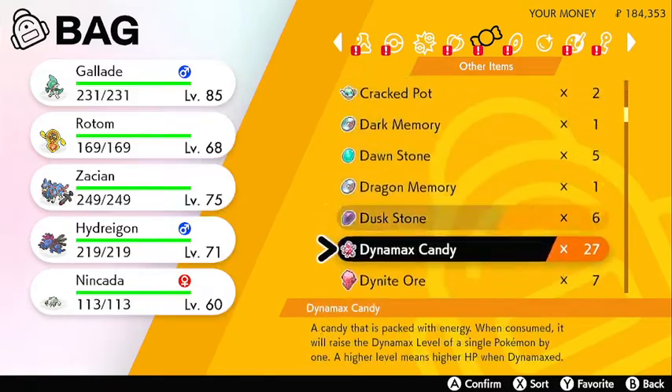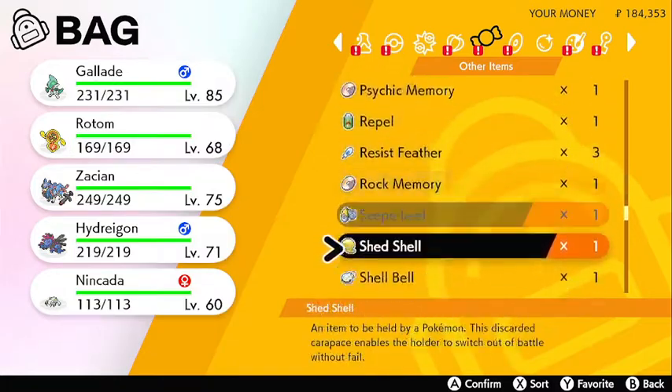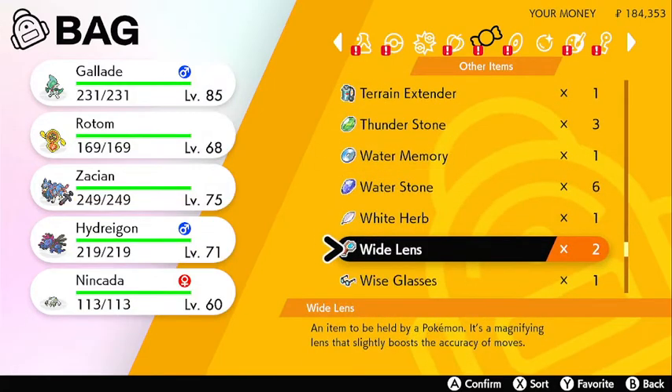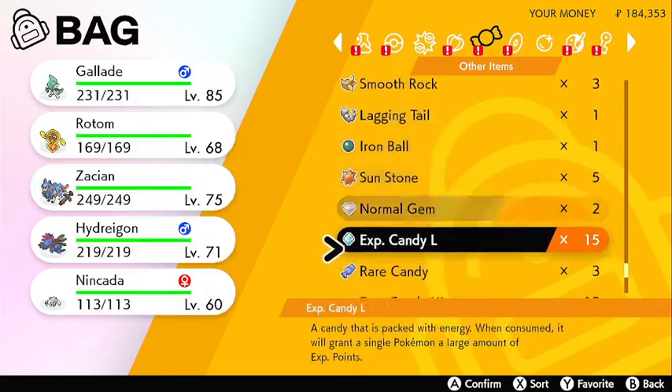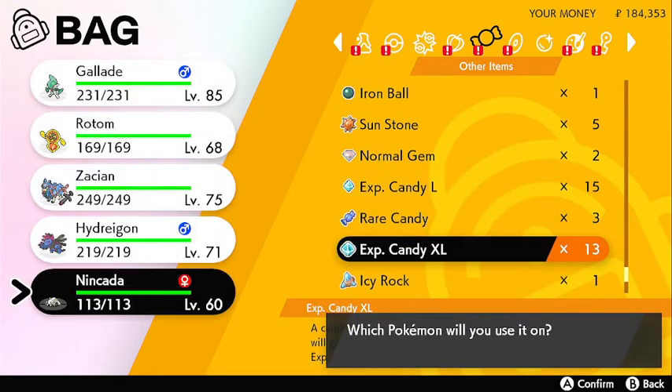This is exactly what you want to do. You want to level up the Nincada one time after level 20. I caught a wild level 60 Nincada, and now all I'm trying to do is level him up one time. So I'm going to use an XL Candy on this Nincada.